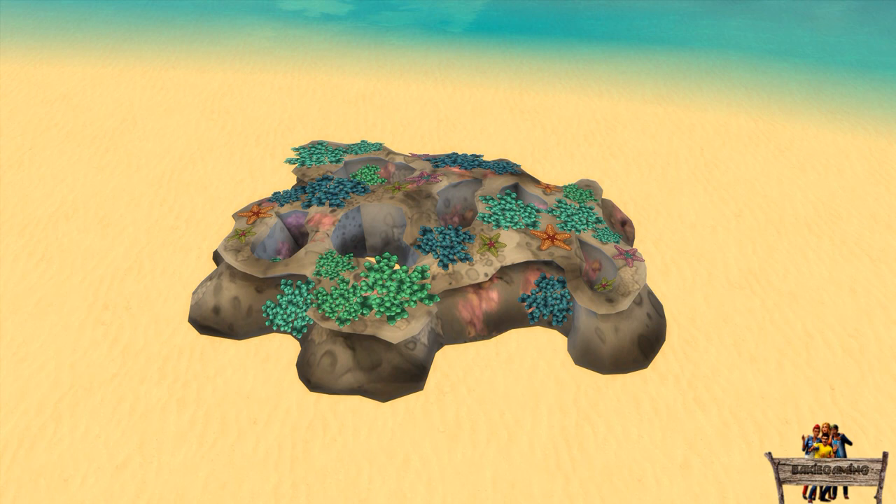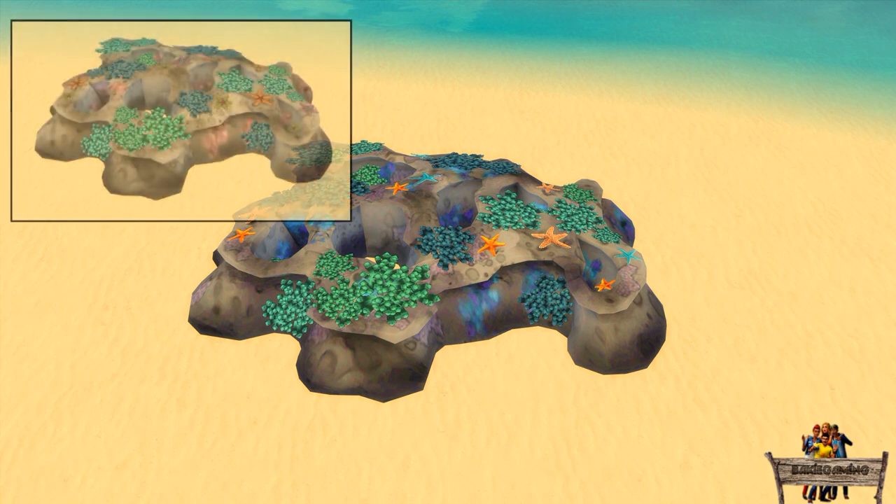Just as with the former objects, the first swatch is the default healthy coral version and the second is the dead version. For the third, I've added different sea stars to the default healthy recolor as I don't like the sea stars made by Maxis. I've also changed the color spots visible on the rocks to better match the color of the coral.